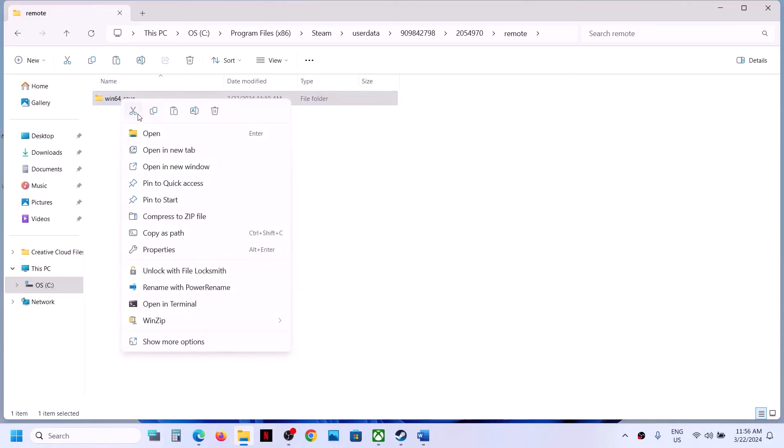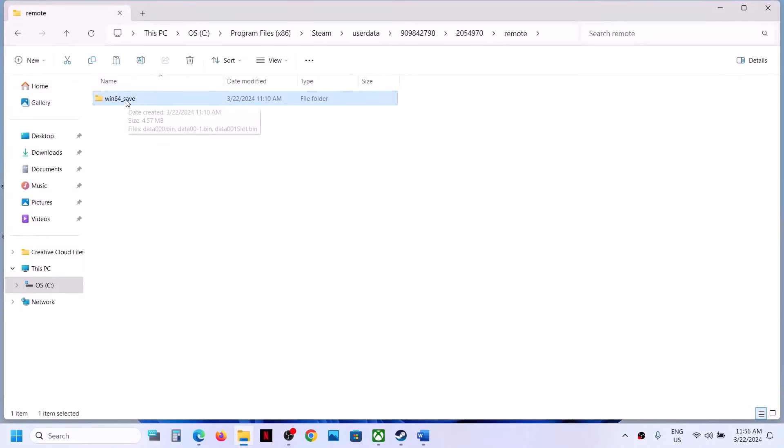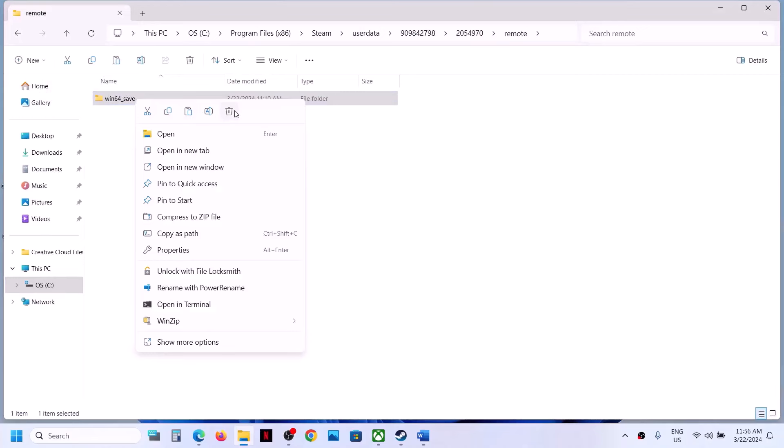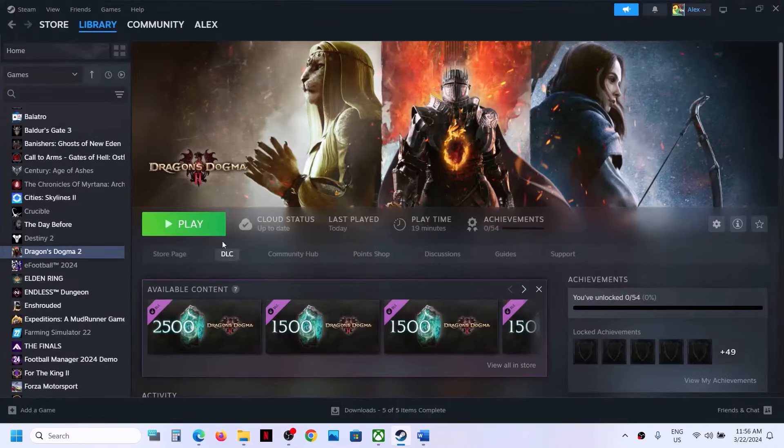Before deleting win64_save, copy it to create a backup somewhere. Once you have the backup, go to File Explorer, right click on win64_save and click Delete. Once deleted, go to Steam and launch the game.